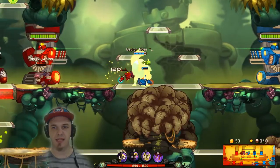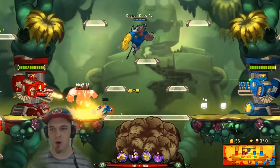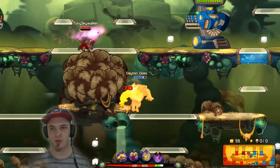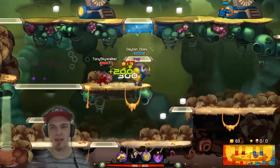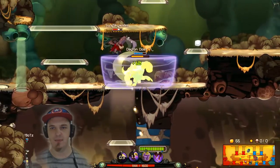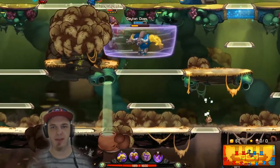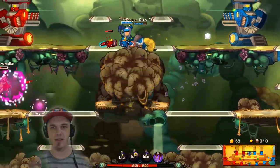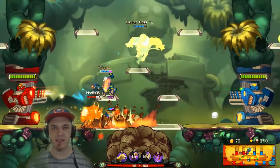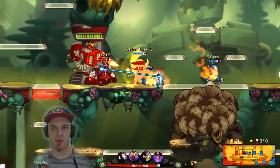Especially if you've got some tanky characters to support. At the moment I don't really see any. I guess Swiggins can sort of be a tanky character, depending on how he's built — especially once he gets that health upgrade. It's not the Medican, that is health regen. But I know Swiggins has access to that health upgrade, which is super, super nice.